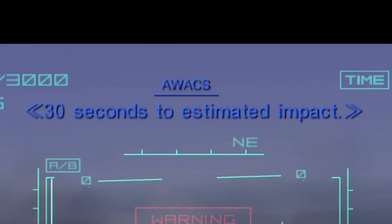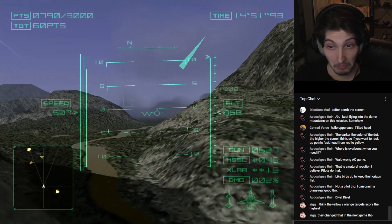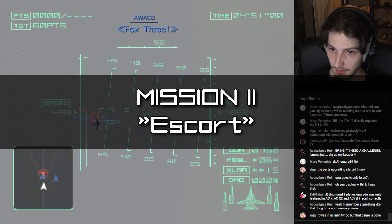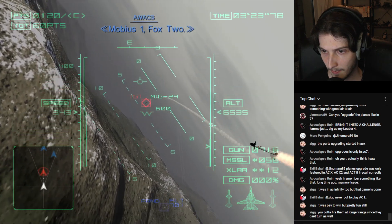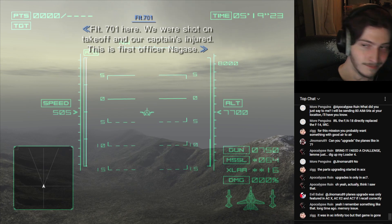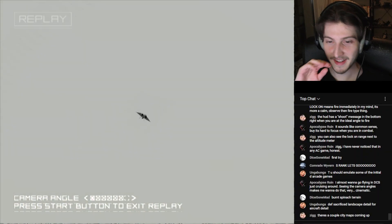The very fittingly named Escort mission had me protect two civilian airliners transporting Stonehenge engineers as they were trying to defect to an allied state. While this was a fairly short task, it stuck out to me a little more while editing this video, as I heard a somewhat familiar name pop up during one of the radio transmissions — which is going to make more sense in the next video of the series.